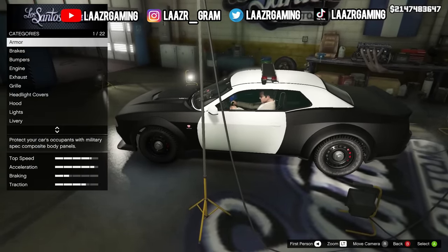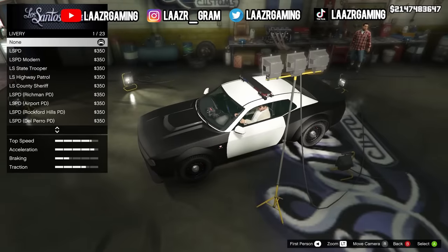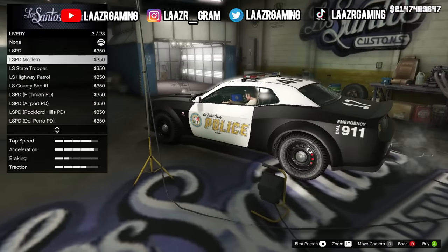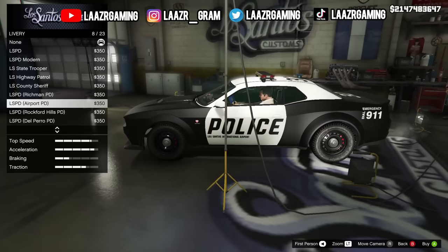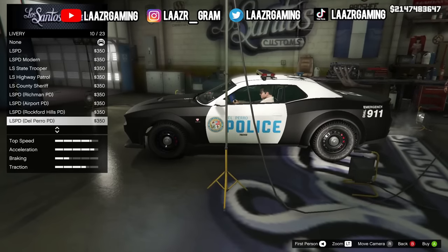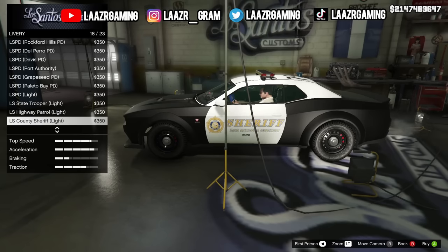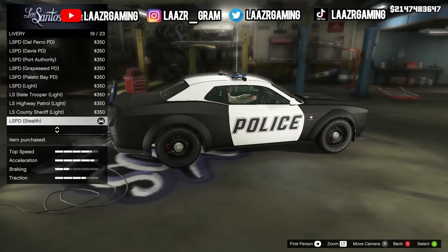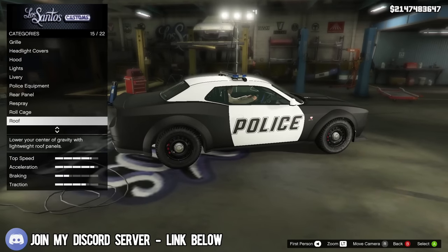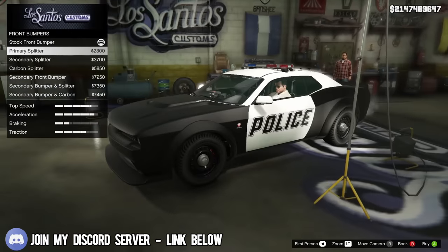Thanks to data miners, we know we're going to be receiving another police car — the Gauntlet Interceptor — which will be released alongside a brand new police mini heist. Data miners have given us more details on this police heist, which we're taking a closer look at in today's video. We're also going to be looking at some new outfits, weapons, and much more.